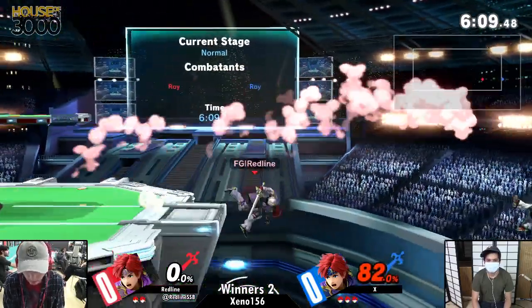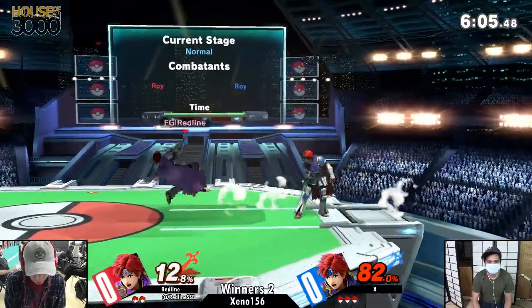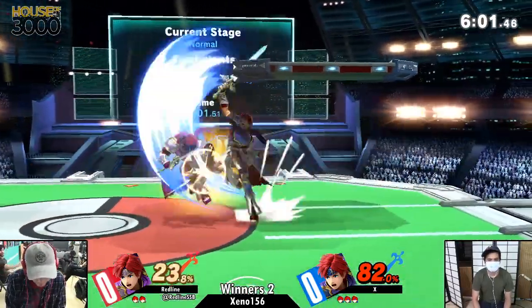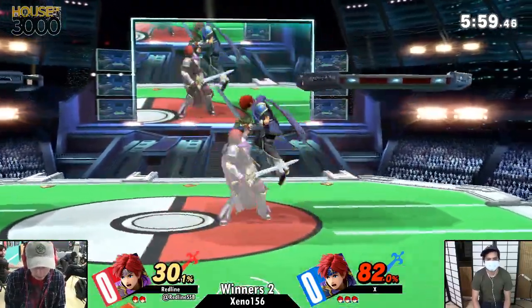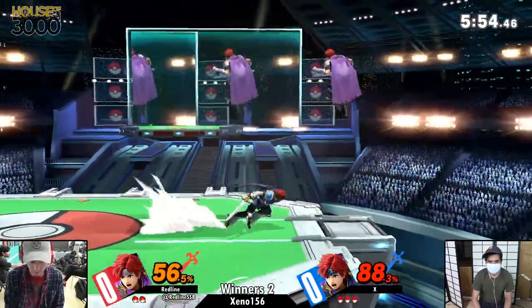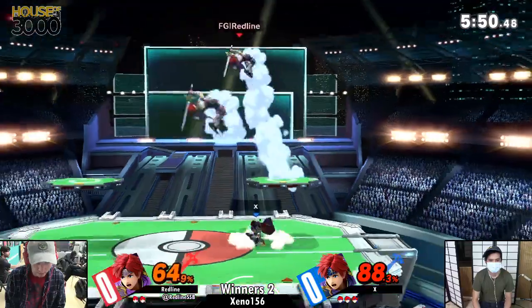What Roy doesn't have compared to Chrom — that Chrom would really like in this matchup especially — is the out-of-shield up-B. Roy's up-B is not as fast. That's one of his main out-of-shield options that Roy doesn't really have. Landing up-B in this game is so much better than it was in Smash 4.